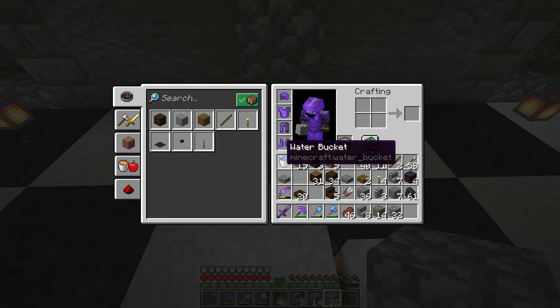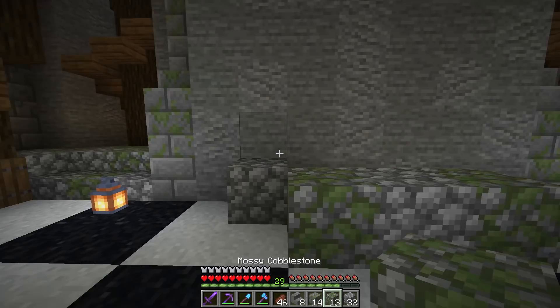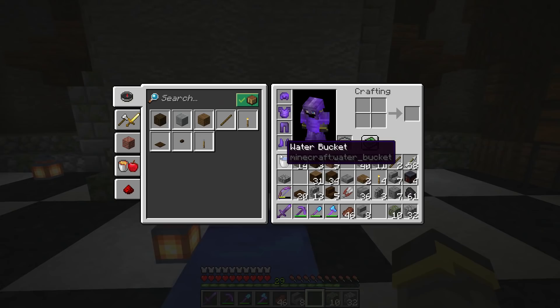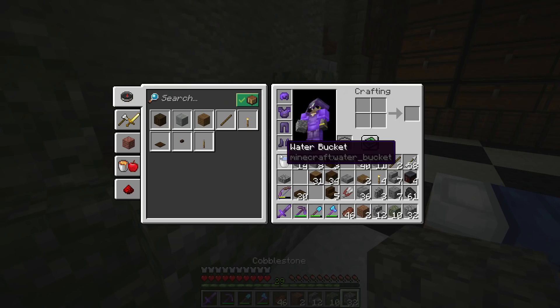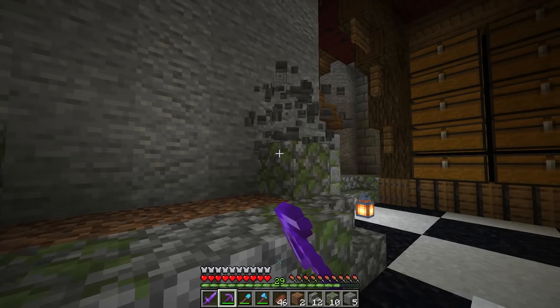Now let's move on to the fireplace. We want it to be three blocks wide, and to spice it up we're going to put soul campfires instead of plain old campfires — the soul fire would look really, really cool. I'm thinking we'll use cobblestone for the fireplace since we haven't used any cobblestone on the inside, which is weird given that we have cobblestone over there. So we'll build up like that, then have a base in here. We'll put soul sand in there because that looks really good, then soul campfires right on top.